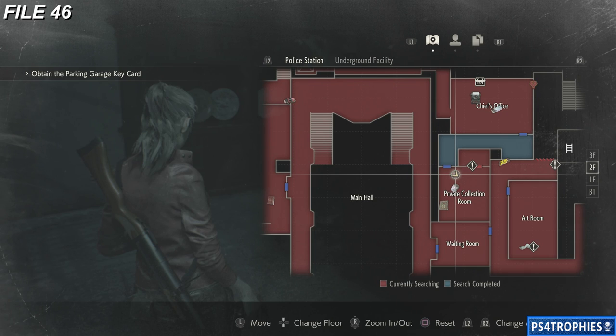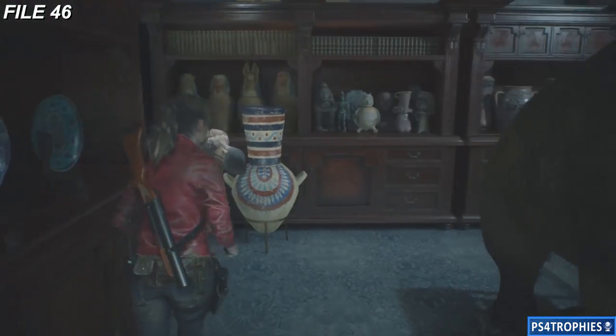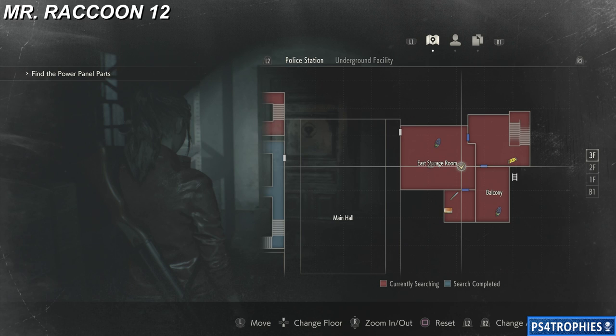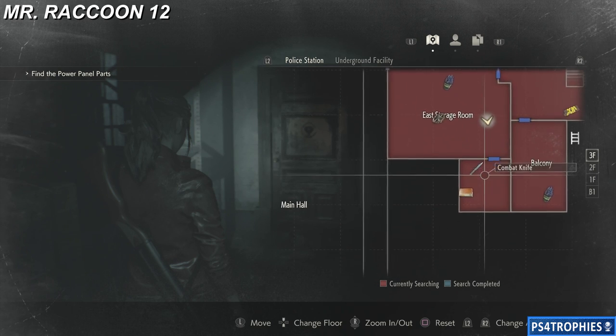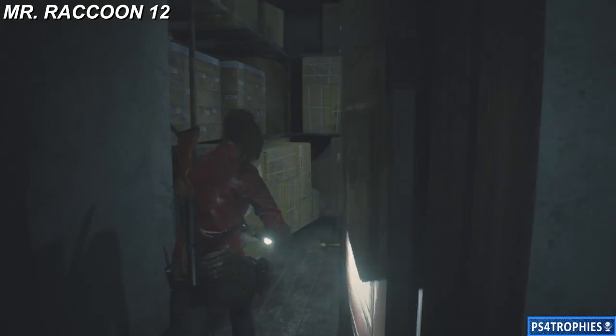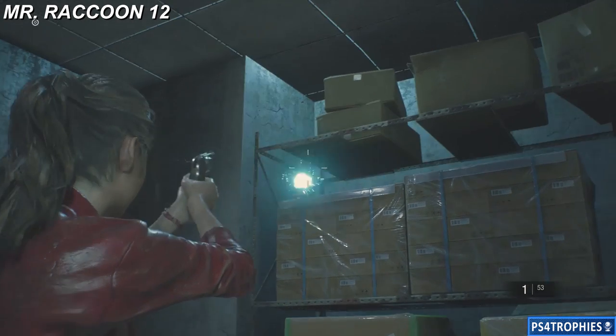Two collectibles in that room. Two more rooms over — the private collection room. Mr. Raccoon number 12 is going to be in the east storage room. There's going to be a side room off of that with another door you need the heart key for. Inside the west storage room is the raccoon.